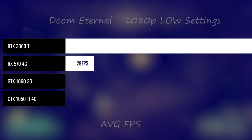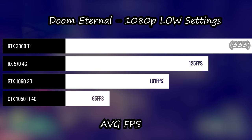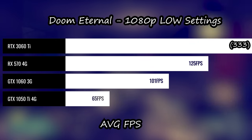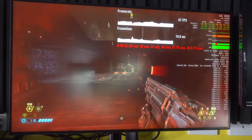Moving on to Doom Eternal — we went 1080p low settings again, and all three cards here were performing very nicely, giving out a smooth experience. I could play these games at 1080p and get a smooth experience with pretty much no stuttering whatsoever.